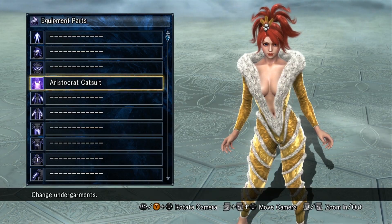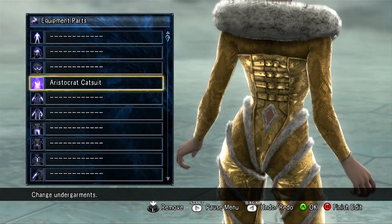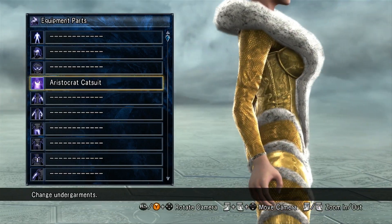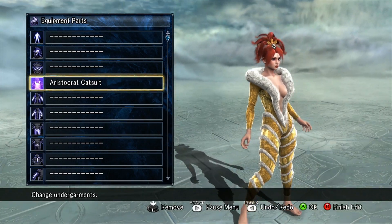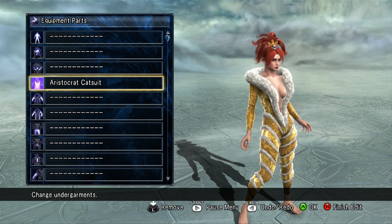You get the two-player costume as well — also some snakeskin stuff. Beautiful stuff. Look at the shine on it. Really cool. And obviously you can change the colors on that to be whatever you want.